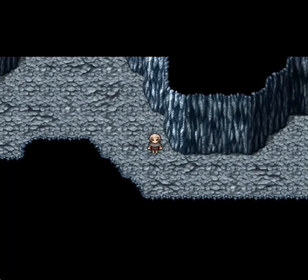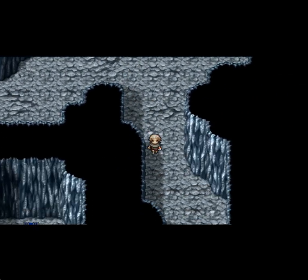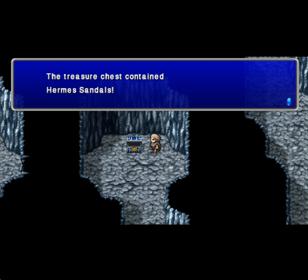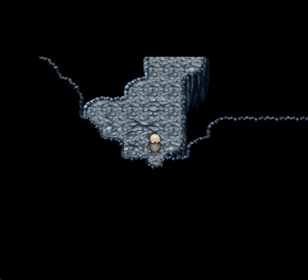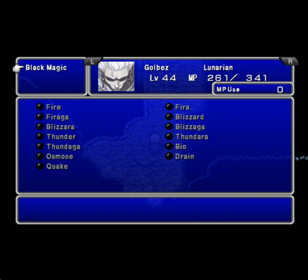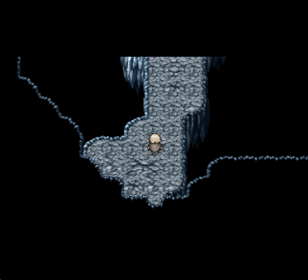Alright, that was a Steel Golem and a Hell Flapper. There's the door — we're going to come this way first to get that treasure. Alright, that was two Ghost Knights and a Steel Golem. Oh yeah, we got a Hermes Sandal. What you didn't see in that running was there were two corals in there as well. I didn't feel like fighting. Alright, that was the three knights: Black Knight, Ghost Knight, and the Centaur Knight again.